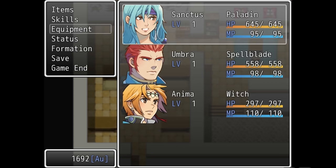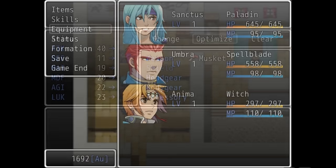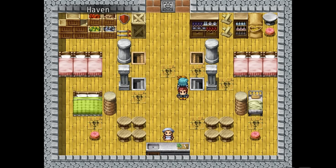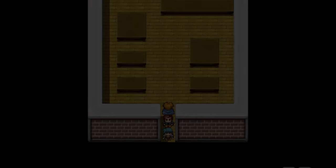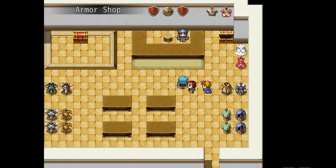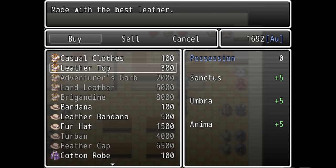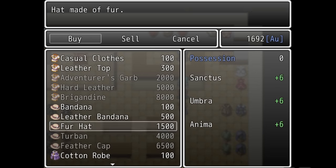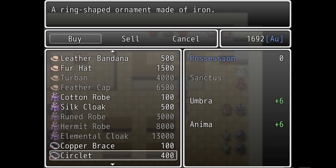Axes and katanas do more damage than swords, so I get one of each for Sanctus and Umbra respectively. And given that Anima is a magical type class, I equip her with a stereotypical mage weapon — a gun. Screw the normal conventions; if you let me equip my mage with a gun, why would I equip anything else? In so many games, magical damage-dealing classes are stuck with rubbish wooden sticks that barely do any damage, so unless they're expending precious limited MP they are basically useless until a boss fight starts. With a gun, Anima will always be useful, even when she's out of MP. So, weapons equipped, I buy some basic armour and healing items with my remaining cash and prepare to head into the first dungeon.